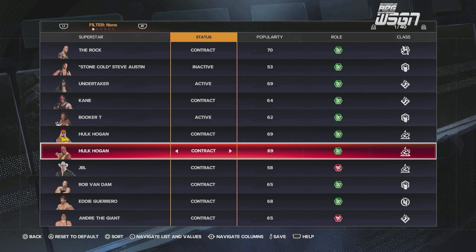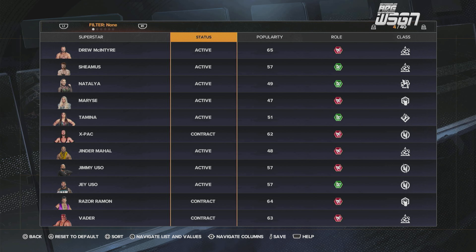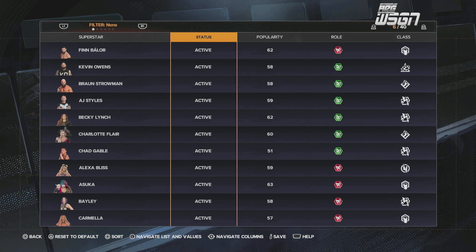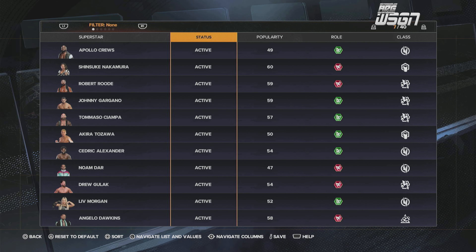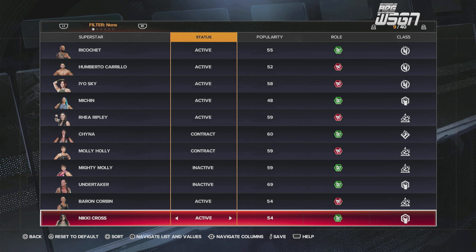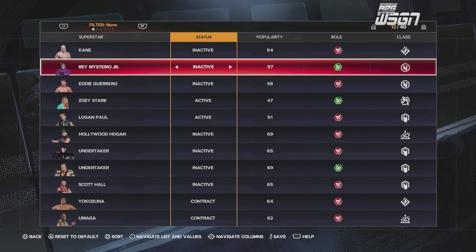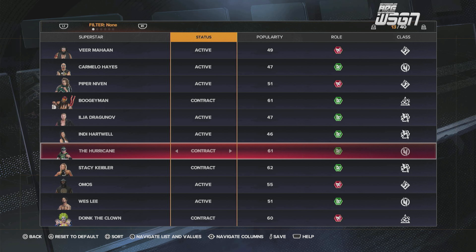Let's get this GM Mode stuff right, because this is bad. Speak up — let 2K know that in WWE 2K25 we need the ability to edit our GM roster with CAWs. I'm only showing you the main guys right now, but of course your CAWs would show up in here too. Yeah, that needs to change. I don't know why none of my CAWs are showing right now, but that needs to change.